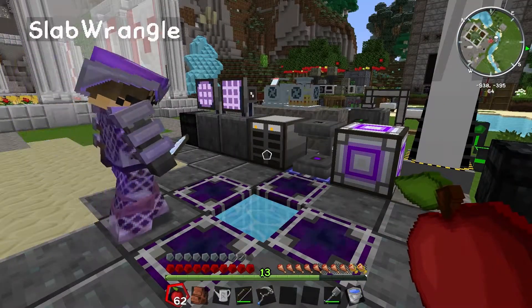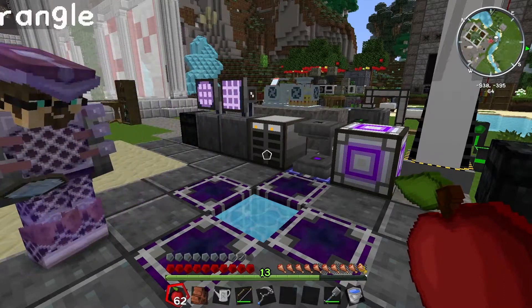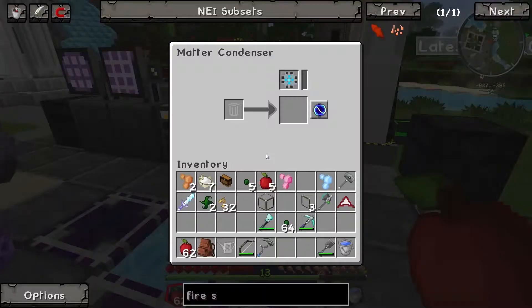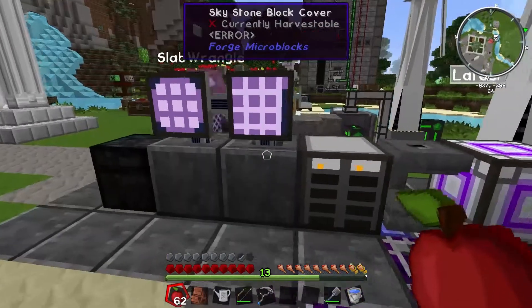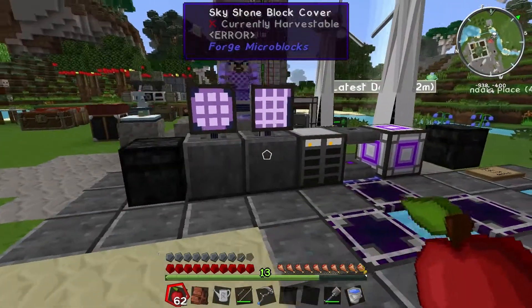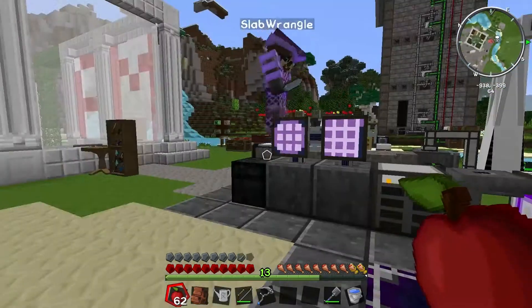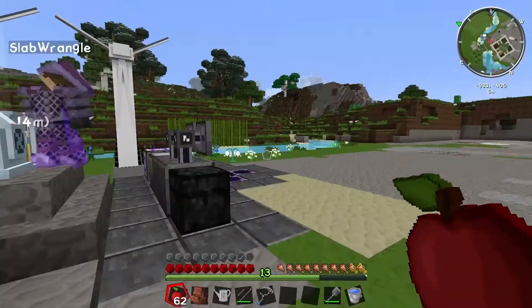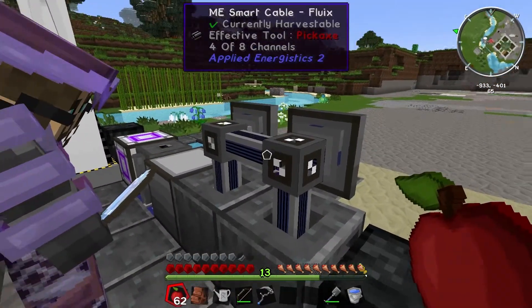Next to that is a Charging Plate to charge Certus Quartz into charged Certus Quartz. I've got a Drive, an ME terminal, a Crafting Terminal, and an import bus for importing things into the network. As you may have seen, Applied Energistics has changed a little bit since version 1 — you no longer need a controller, you now work on channels.